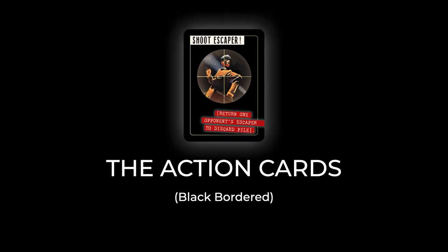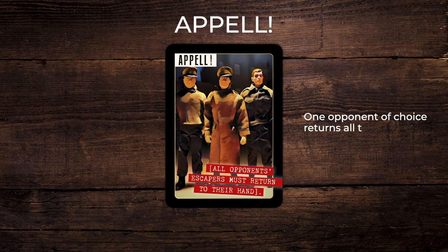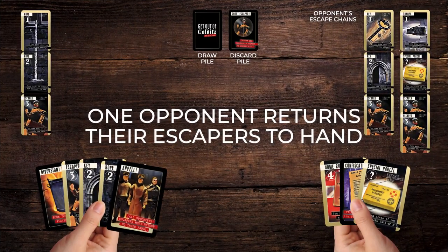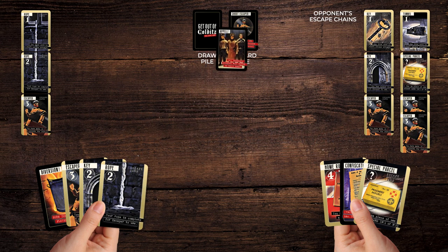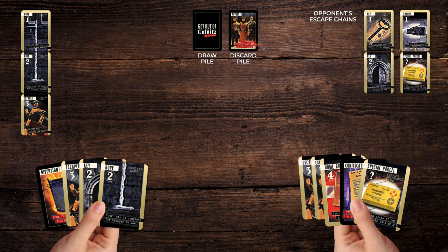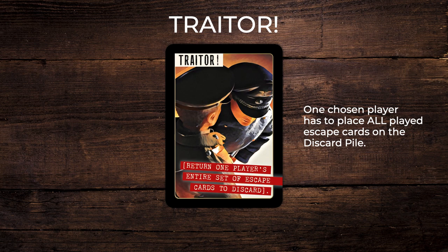The action cards. Appel: this is a roll call. Play this card to have all your chosen opponents' visible escapers returned back to their hands. Traitor card: one opponent of choice has to return all their played escape cards to the discard pile.